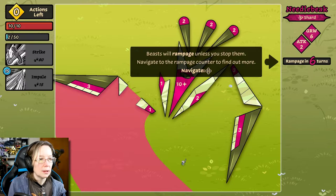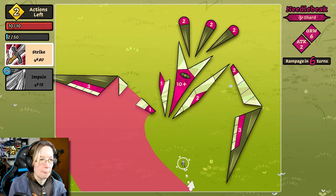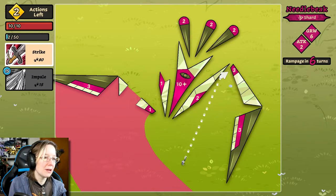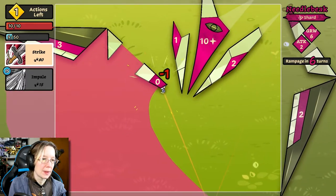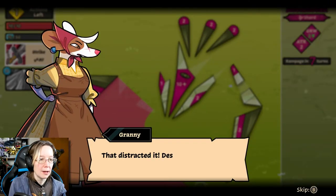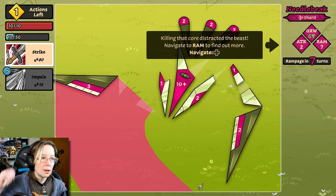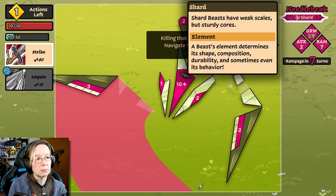Can we squeak in here? Because we're a mouse, we squeak. Or do we want to go up here and try to do some damage? Let's do that. Nice! Rampage reset, and I'm still out of harm's way. That distracted it. Destroying the core lowers the beast's growth rate too. Excellent! Killing the core distracted the beast. Rampage is in seven turns — I get it.